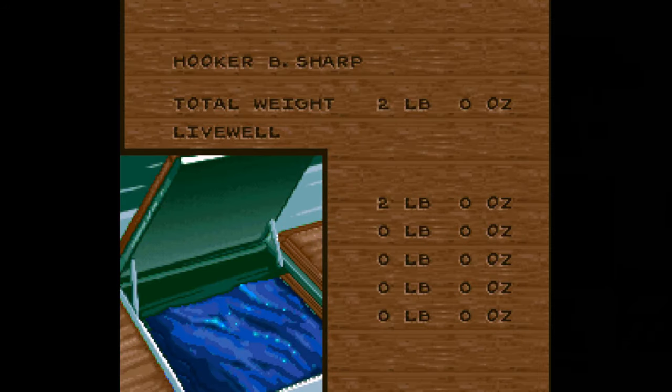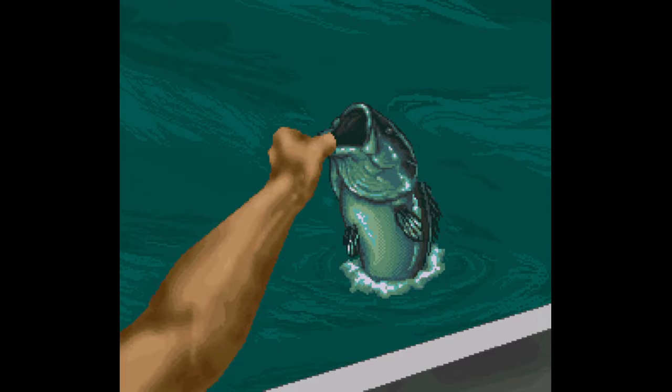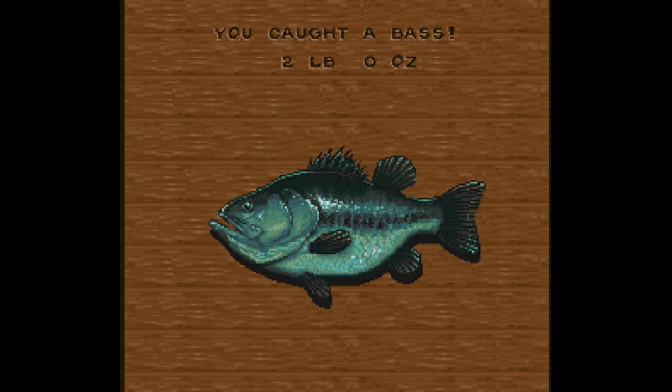You can only carry up to five fish in the live well at once, so once you get all five, all you can do is catch something larger than your current smallest fish to replace it. There's a clock at the bottom of the screen, and the day runs from 7 a.m. to 3 p.m.